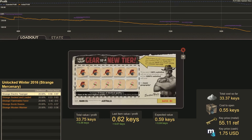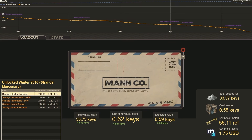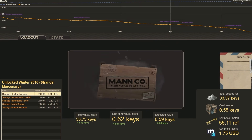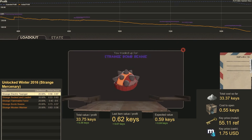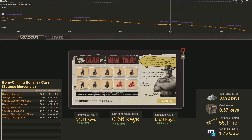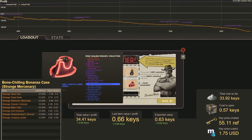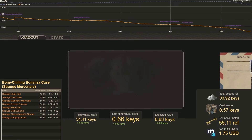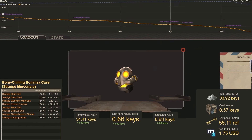Let's do another Winter 2016. Number 38 — another Strange Bomb Beanie. Let's do a Strange Bone-Chilling Mercenary trade-up. Number 39 — that is a Strange Dead Heat, one of our better hits, worth 0.74 keys.